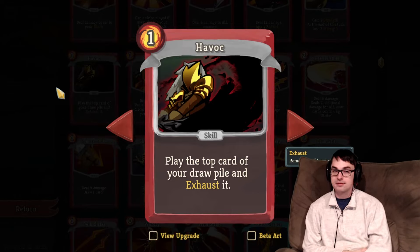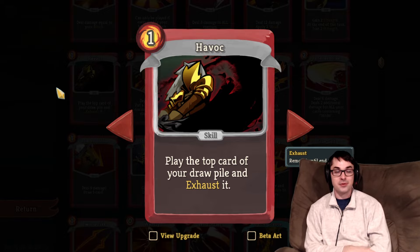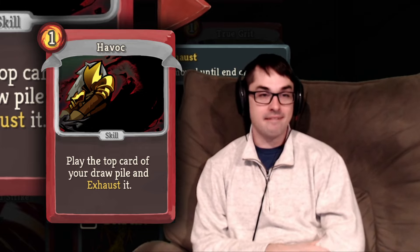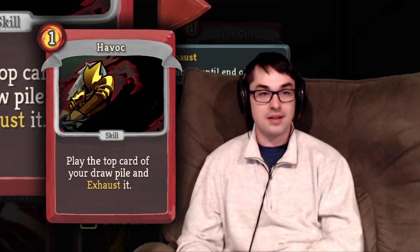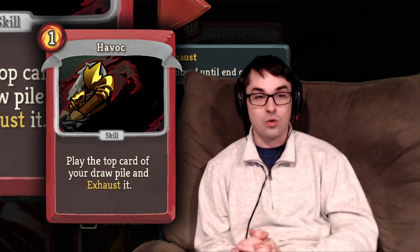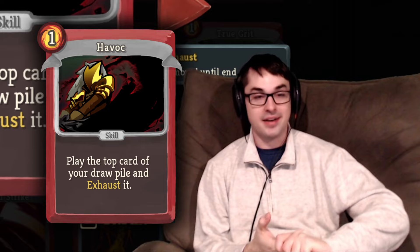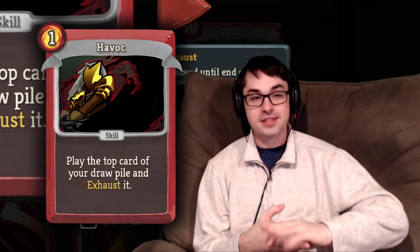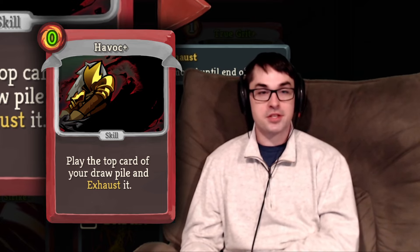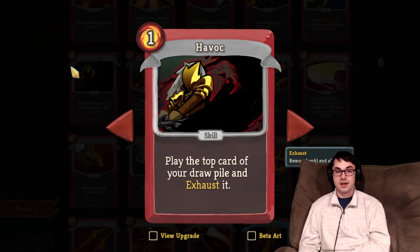Havoc is one I think of as an Act 2 and 3 card — not one I recommend in Act 1. It plays the top card of your draw pile and exhausts it without spending the energy cost. Havoc can be very good if you have expensive cards or can manipulate the top of your draw pile with Headbutt or Warcry. But just added to the starting deck, it's not a significant improvement. It does have an upgrade to make it zero cost, which is notable. But in Act 1, I really don't recommend Havoc.